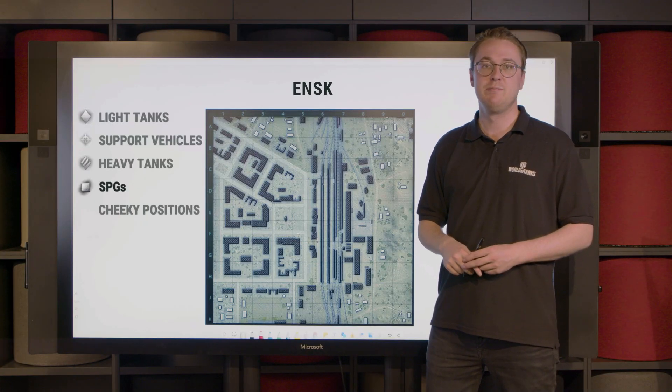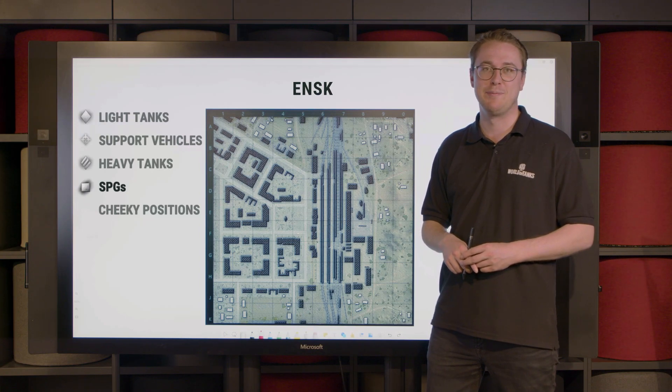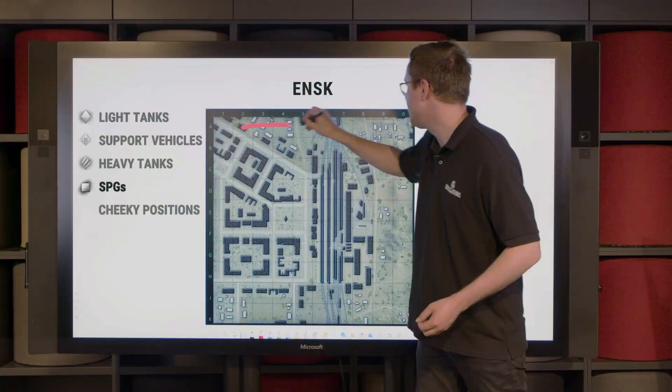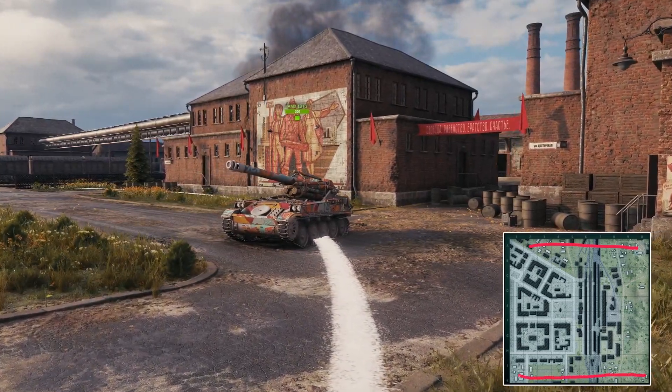If you spawned in an SPG or self-propelled gun, then at the start of the battle you should take a look at what your team is doing, because you should be following the majority of them. That means that if you spawn from the north, almost the entirety of the A-line are possible firing positions, while if you spawn from the south, almost the entirety of the K-line is.